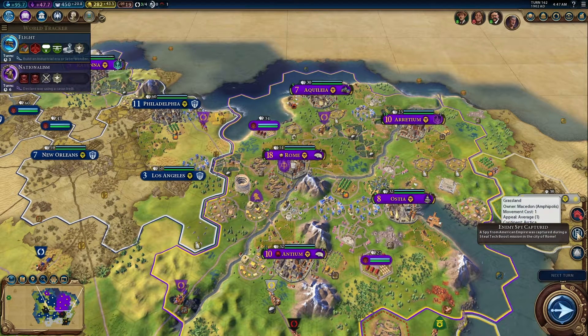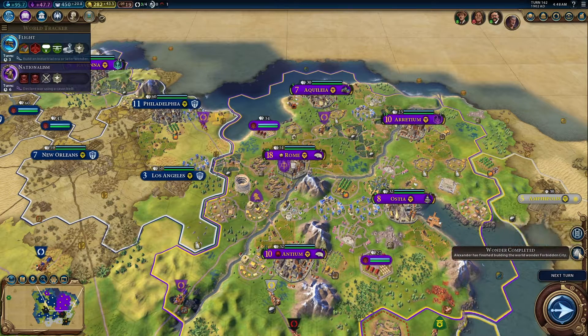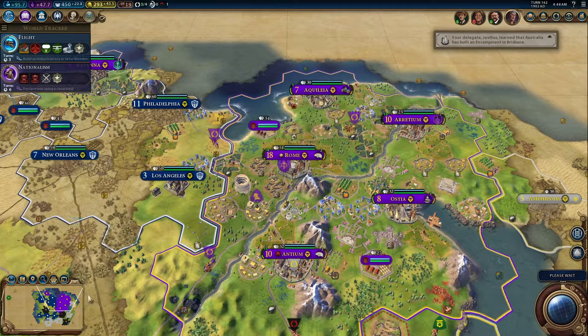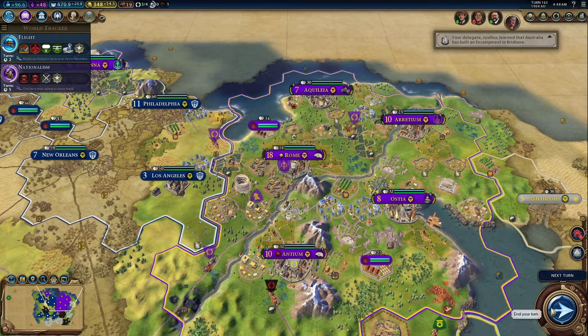I presume it was our spy that caught that American spy — either that or that American spy is just dumb enough to get caught without a spy in that city. America's probably going to want that spy back, but the power is in our hands whether or not to give it to them. The ball is very much in our court. Actually, that's a pretty good deal — why not? Your spy's name is Temperance? What is wrong with you, America?